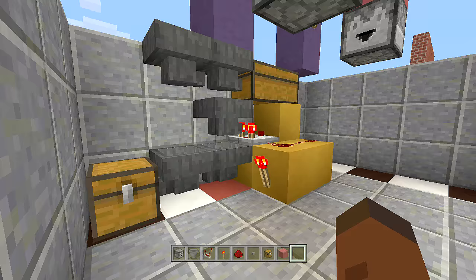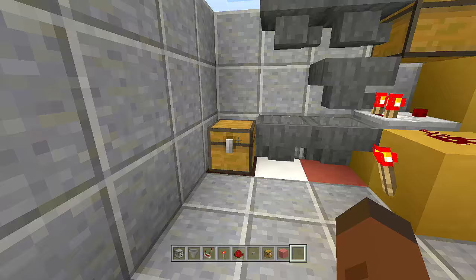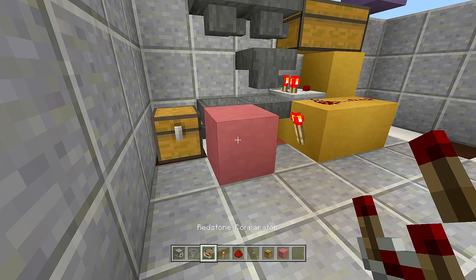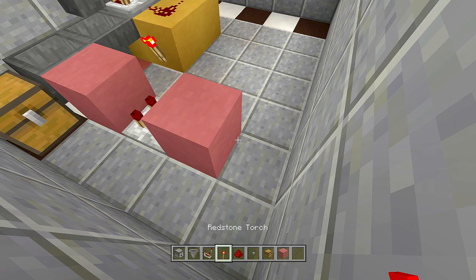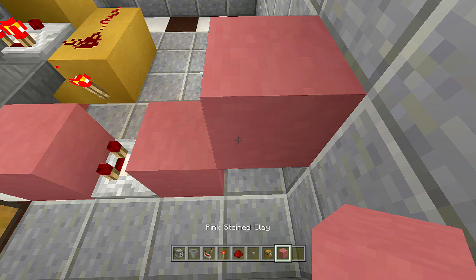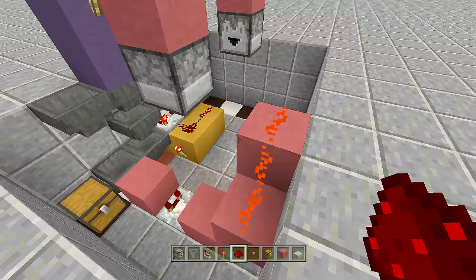Now that the payment system is working, we'll hook it up to the lockout for the droppers — this keeps them locked until payment is made. Come off the middle hopper between the chest and the other hopper, place a block next to it, then place a redstone comparator coming out of that block. Place a block in front of the comparator, a redstone torch off the side of that block, a block on top of the torch, and a piece of redstone on top of that.